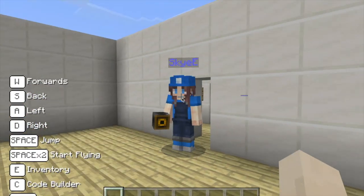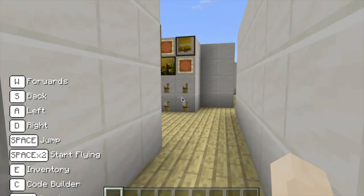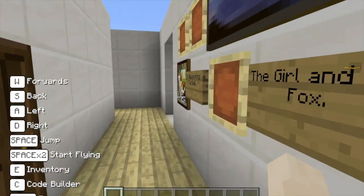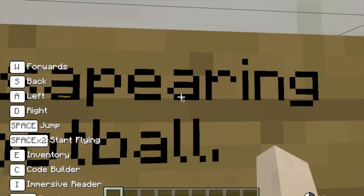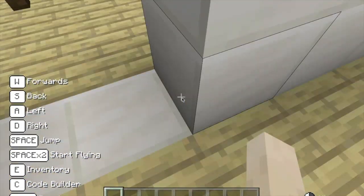Let's go through there — just walk fast. Walk down this way. We've got our display — 'The Girl in the Fox' — our inter-film display there. Lovely, fantastic.